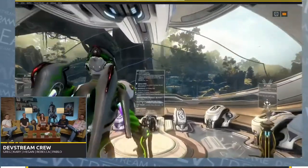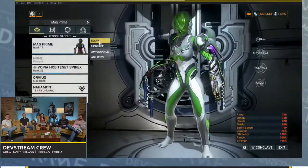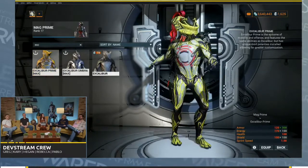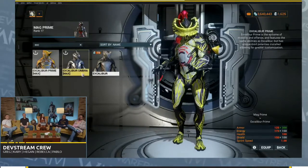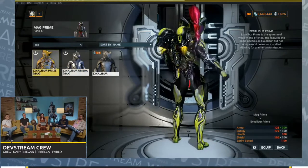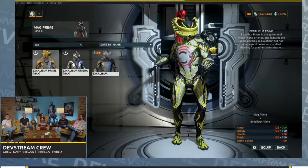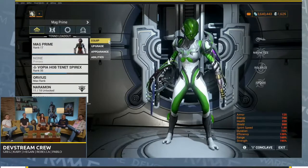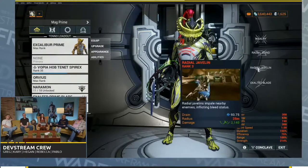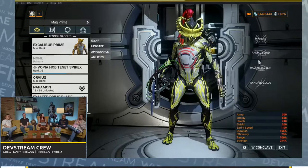So in Excalibur, the main focus was his first ability. Basically, we added slash procs to every swing. It's much faster, it feels snappier. There were some touch-ups to the effects to make it look more impactful and satisfying. For his two, we didn't change anything in particular. For his three, we did add a slash proc to the hit and removed the enemy cap. For his fourth, we didn't change anything.